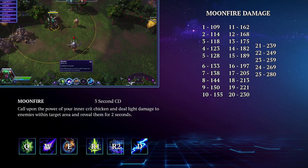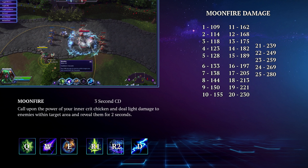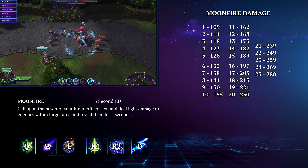Malfurion's W is called Moonfire. This is a 3 second cooldown AOE skillshot that deals light damage to enemies within the targeted area and reveals them for 2 seconds. This is a solid short cooldown poke that has a decent range. Just don't expect to top the charts with it and don't get yourself out of position trying to hit with it.